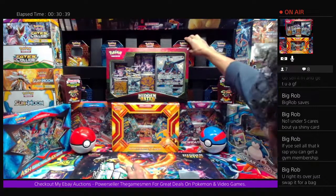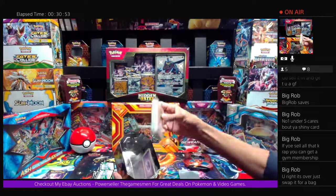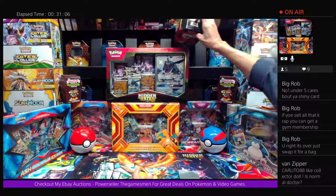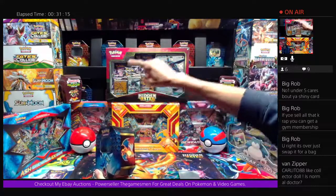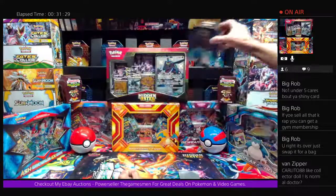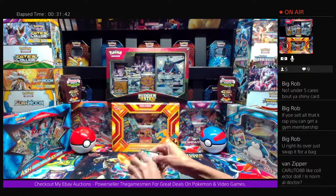I've been making up Hidden Fates sets of all commons, uncommons, and Black Star Rares — but I was only able to make eight complete sets because there are some short-printed cards in this set. I've been putting them in these tins. I'm going to replace the empty tins up here with my brand new factory-sealed Hidden Fates tins from the cabinet. We opened a lot of Hidden Fates last year — I've got well over 600 packs of Hidden Fates in sealed product.